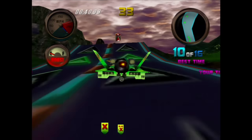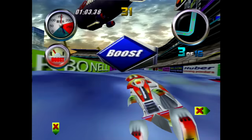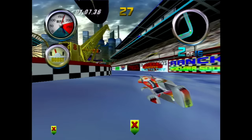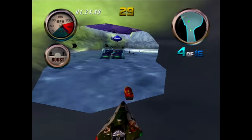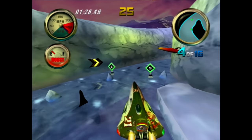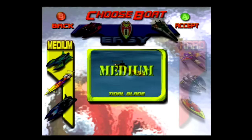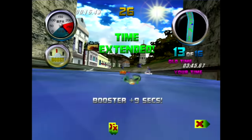The real genius of Hydro Thunder are the tracks and overall presentation. The easy courses are extremely varied, with Thunder Park having a stadium style aesthetic, Lost Islands having a Pacific Island vibe, and Arctic Circle featuring plenty of ice themed gimmicks. Completing these should be fairly trivial, and unlocks three medium courses and three new boats.